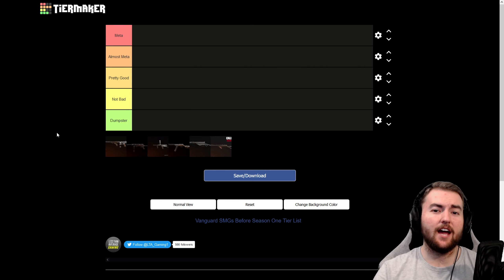Hey guys, what is going on? Today we are back on the tier maker website, and that can only mean one thing — we are ranking something in a tier list. Today we are going to be talking about the SMGs in Vanguard, and there are six of these fantastic weapons.